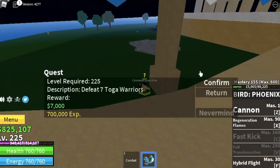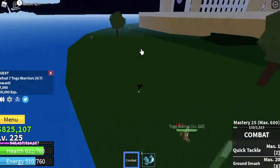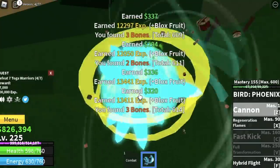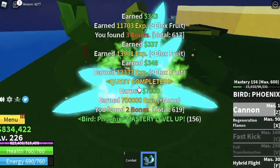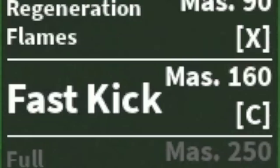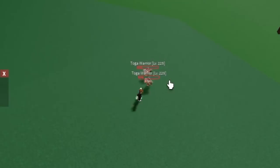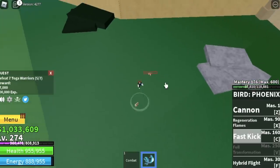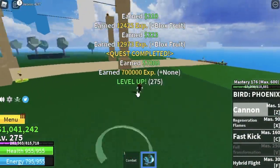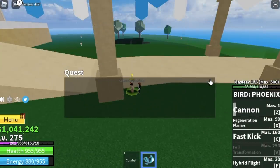The next island is the coliseum. We start with the toga warriors — you need to defeat seven, so lure four and do it twice to level up. The goal is to reach level 275. Before that, we unlock a new skill: the fast kick. This is a single-target skill — even if enemies are near each other, it only hits one. So our main skill to use is still the cannon.